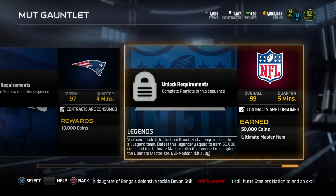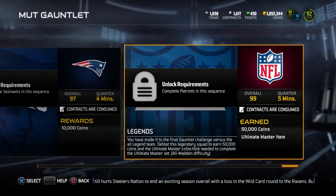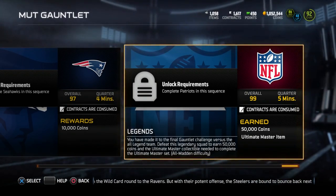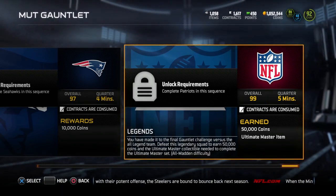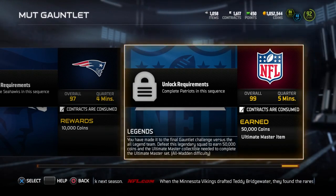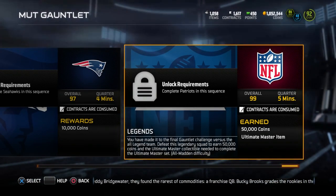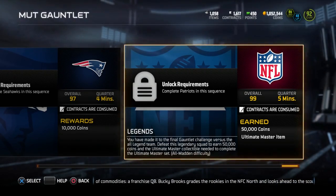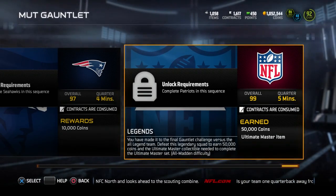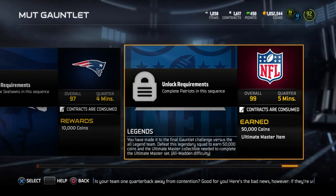Once you start playing through these, you'll figure out what plays work against the computer. Use the clock to your advantage when doing these solos — watch my earlier video linked in the description on how to win solo challenges quickly. On lower difficulty ones, you can breeze through, score once or twice, and get through quickly. Even on harder ones, run the clock. Don't give them the ball with enough time to move down the field — the computer generally doesn't beat you deep, they tend to throw underneath. If you only give them 30 seconds left, they typically can't move the ball quickly.